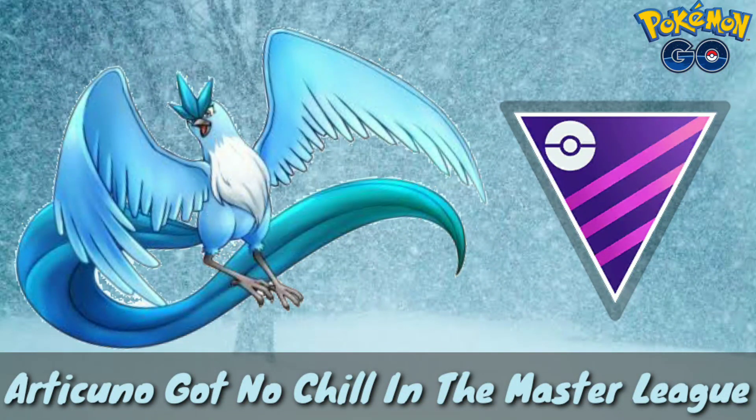Welcome back to the channel. In today's video we are going to feature a legendary bird from the Kanto region — Articuno. The legendary birds don't really have a lot of play in the Master League, but Debrun Mitra managed to use Articuno and get a 5-0 set with it. With all the dragons present in the Master League, Articuno can be pretty useful, though it doesn't have a very high CP compared to other legendary Pokémon.